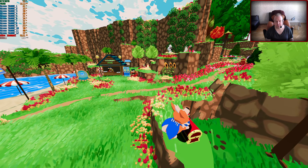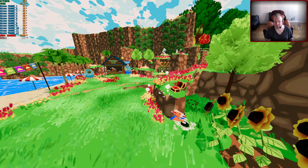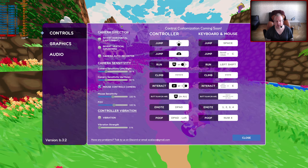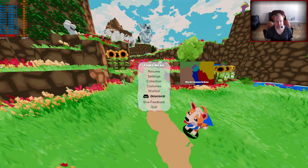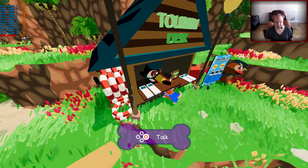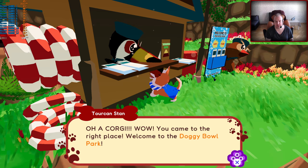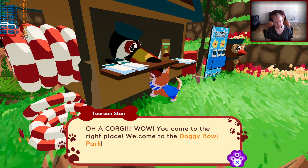I think I actually prefer this at around 50% saturation - it just looks a little bit nicer and cleaner. There's no brightness or gamma settings, which could be nice to tweak. But the saturation slider is good - turning it down a little bit is nicer for me. The art style, animation, and everything fits together nicely. It's a charming little cell-shaded style.